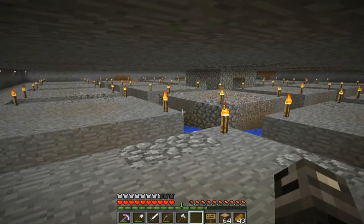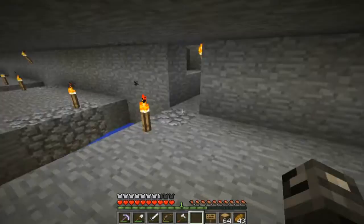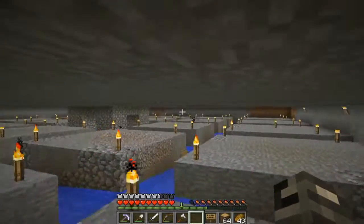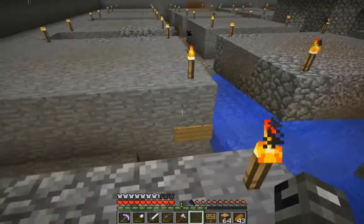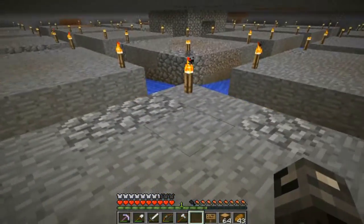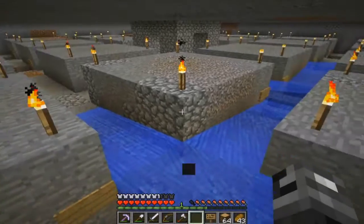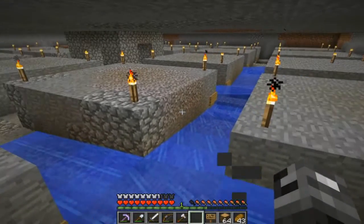Hey guys, I'm back and all of the signs are in place. Also, I did some XP grinding and got back to level 50, then enchanted my pickaxe and got Efficiency 4, Fortune 3, and Unbreaking 3. It's actually pretty good - it's one level down from the best enchantment combo you can get in the game.